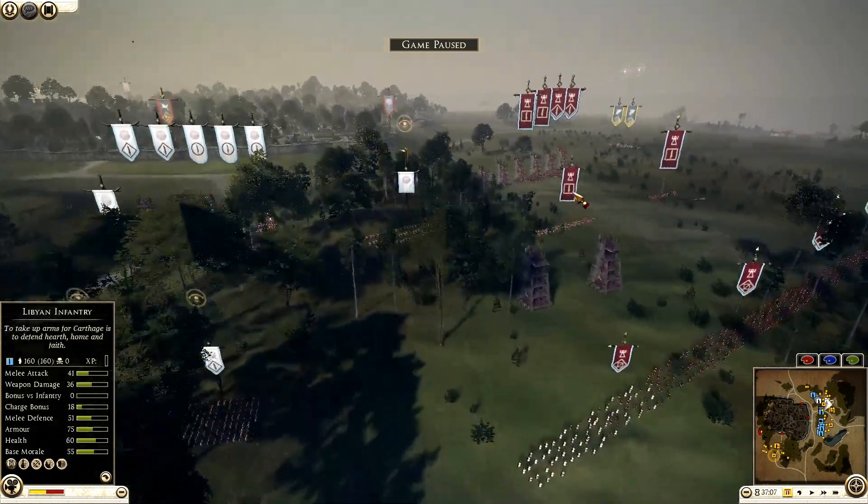Libyan infantry losing here. Samnites getting in, and two units of Thracians. The first unit of Thracians is already here and now they're going to turn around and get into these Samnites from the rear — rear charge. These guys are just going to get shot down. Get the rear charge and do a lot of damage so these Thoraxes can have a chance.